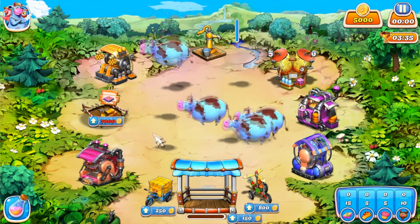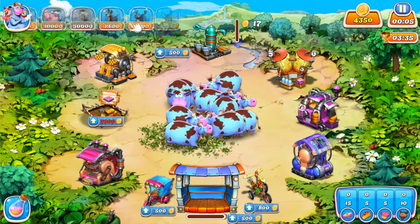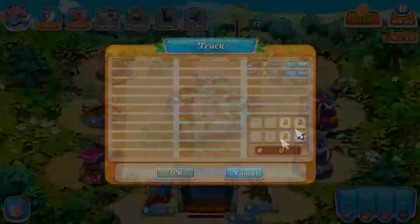We do need to use power-ups on this level. We're going to upgrade this, upgrade this, upgrade this. We're going to buy a cat, and we're going to sell four cows.